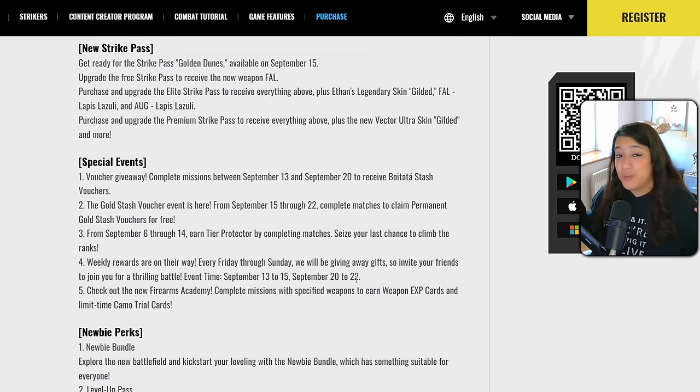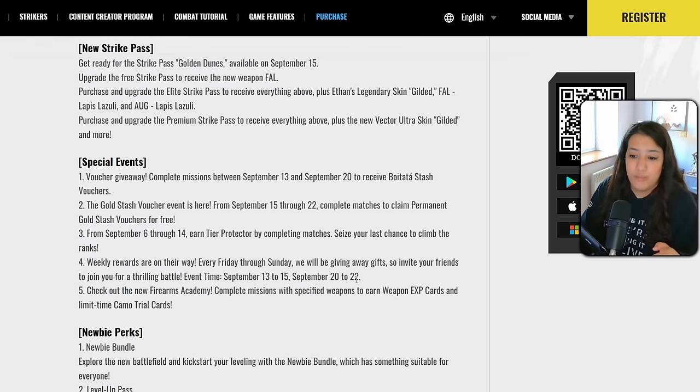There are special events coming. First, a voucher giveaway: complete missions between September 13th and 20th to receive a Boy Tata Stash Voucher — free. Second, Gold Stash Vouchers from September 15th through the 22nd: complete matches to claim permanent gold stash vouchers. It seems like a system where you can use vouchers to try to obtain legendary skins — more details once it's live in game.